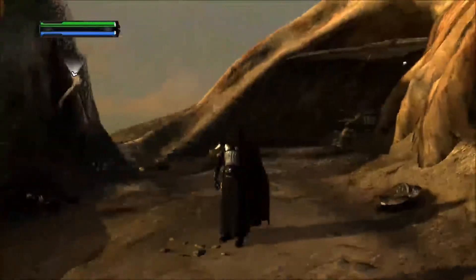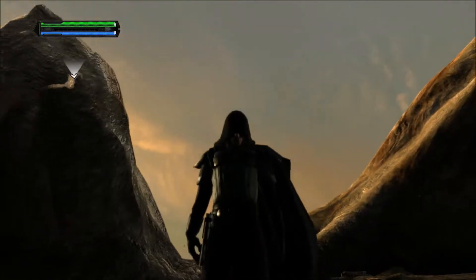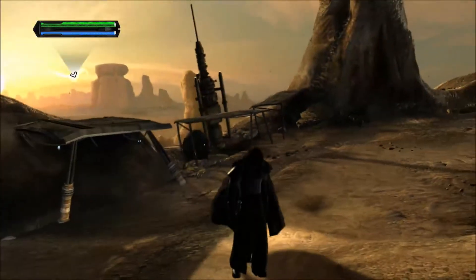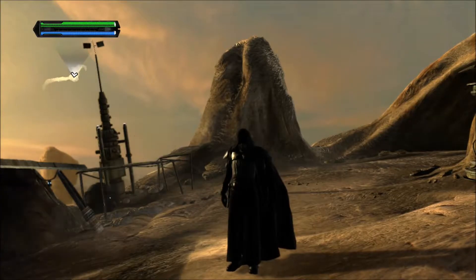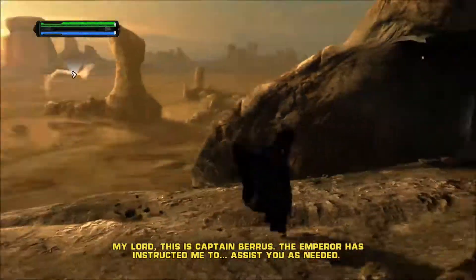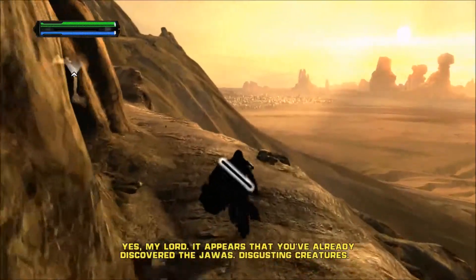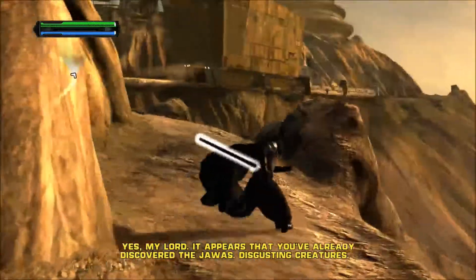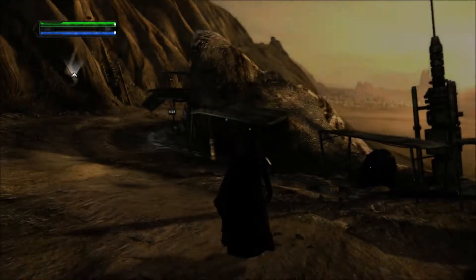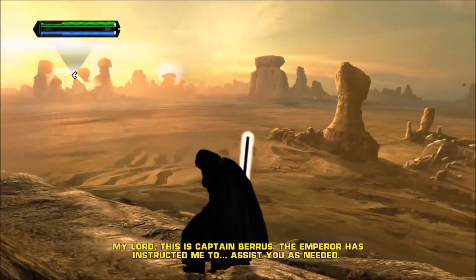All right, let's do this. So we skipped the cutscene — I had to skip it a little bit just because I needed to change the costume. I'm going to use this costume for both of the DLC missions. Basically what happened is that the Emperor contacted Starkiller and told him to find the droids that escaped — the droids that have the information for the Death Star, which means R2-D2 and C-3PO. And I just fell into a cliff like an idiot. All right, let's try this again without falling off a cliff. This is Captain Berus.